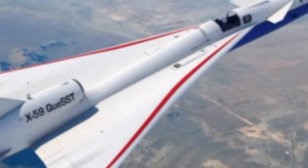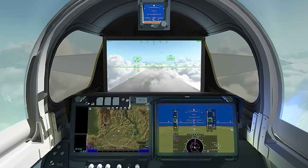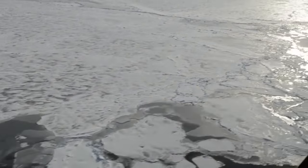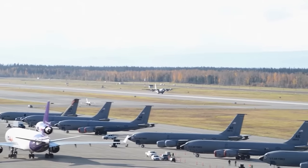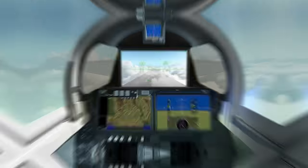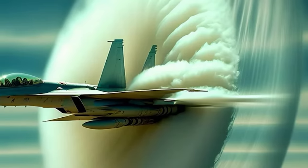NASA's X-59 Quiet Supersonic Technology aircraft features a unique cockpit — it does not feature a forward-facing window. Instead, the test pilot is greeted by a 4K monitor that serves as the central window and allows him to safely see traffic in his flight path. NASA editor Yvette Smith writes that the monitor provides additional visual aids for landings and takeoffs. The 4K monitor is part of the aircraft's external visibility system, or XVS, which displays stitched images from two cameras outside the aircraft combined with terrain data from an advanced computing system. The cockpit does have real windows in the form of two portals and a traditional canopy that help the pilot see the horizon clearly, while displays below the XVS provide additional aircraft systems and trajectory data.